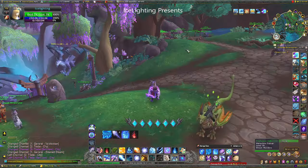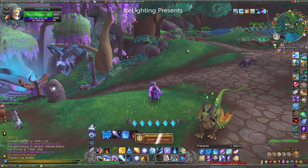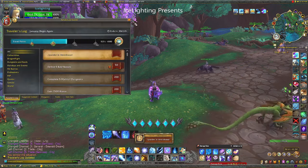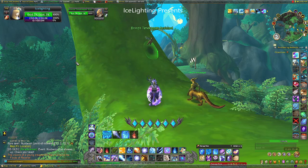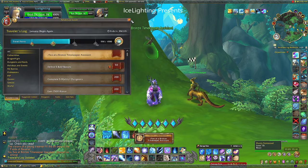I made my way to the Emerald Dream because there's quite a lot of stuff there that rewards points. A nice easy one is forward slash ponder and you will get an easy 25 points just for pondering at the main area. Another easy 25 points is to flex at the Bronze Timekeeper's assistant - just the little dragon things. Type forward slash flex at one and you get those easy 25 points.